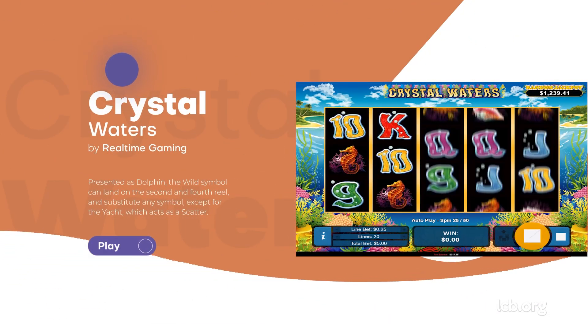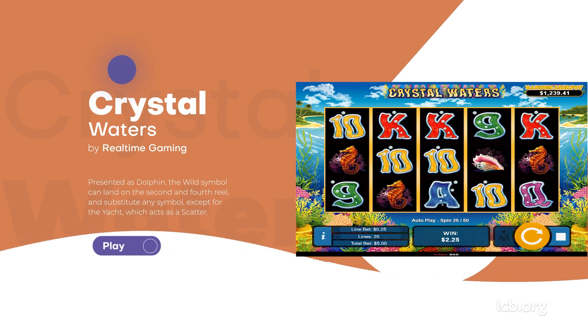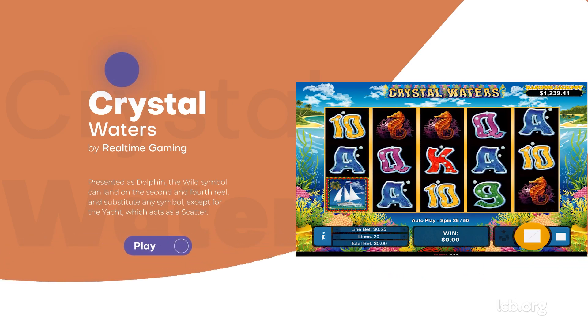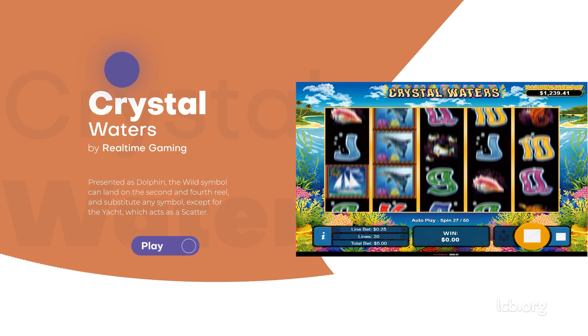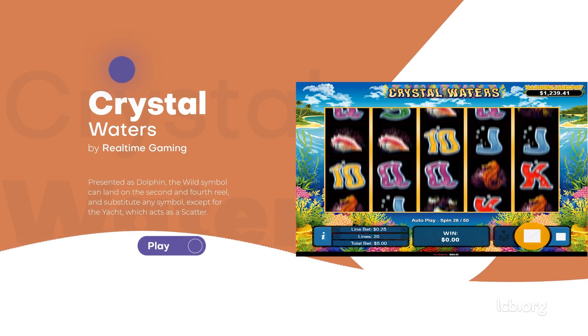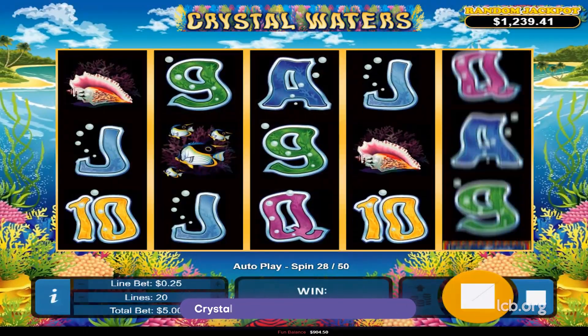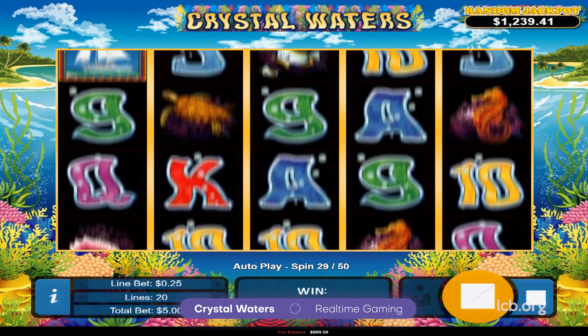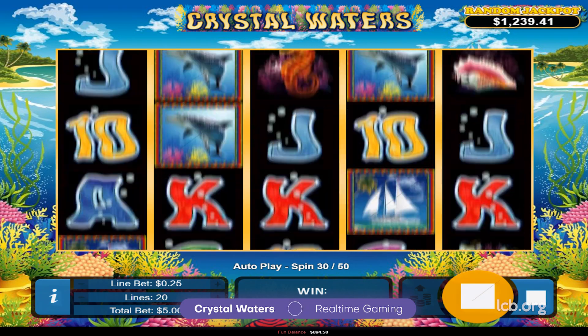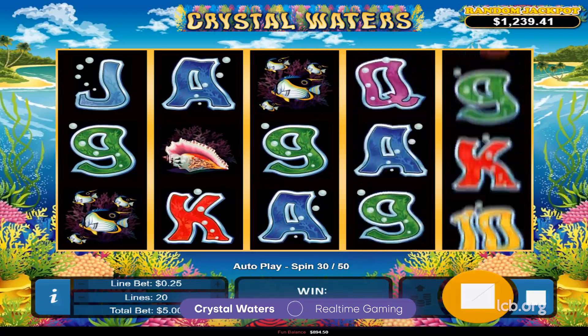Crystal Waters by Realtime Gaming. A frequent choice of fans of marine-themed slots, Crystal Waters spreads across five reels and three rows. Developed by one of the most popular US-friendly content providers, Realtime Gaming or RTG, this aquatic game is home to dolphins, turtles, and exotic fish. Presented as the dolphin, the wild symbol can land on the second and fourth reel, and substitute for any other symbol except for the yacht, which acts as a scatter.